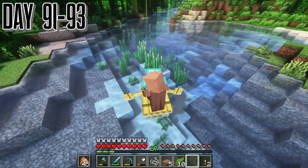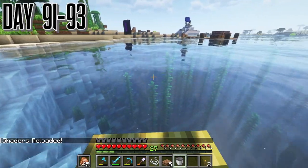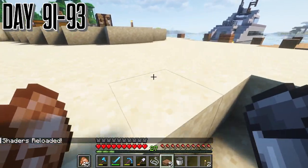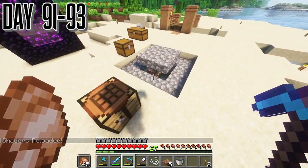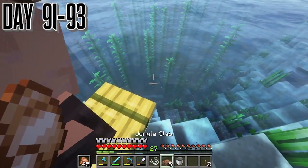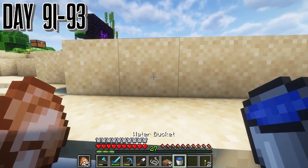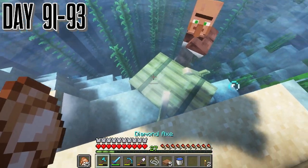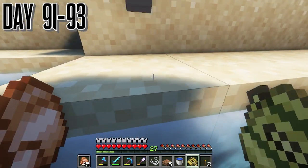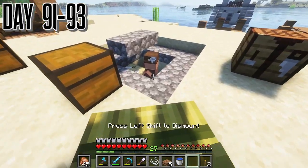Day 91 — we actually get our second villager, which we can just throw in the hole too. Hopefully when we throw them in the hole the other villager doesn't escape, which it's probably going to do. We actually get them in a bigger hole, not in the middle of all our stuff, which is good. That's mostly when we start cutting all the loose ends off and start slowing down.